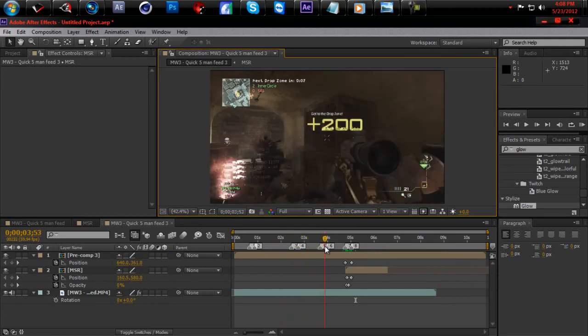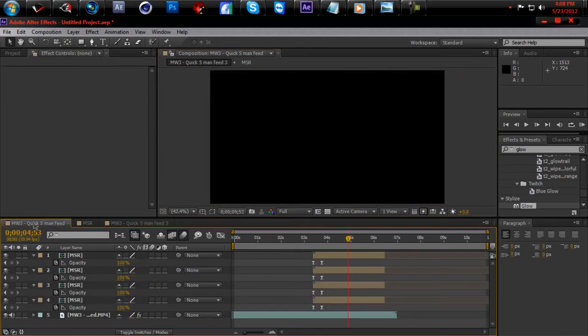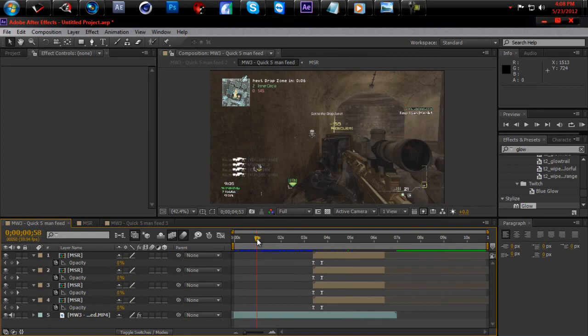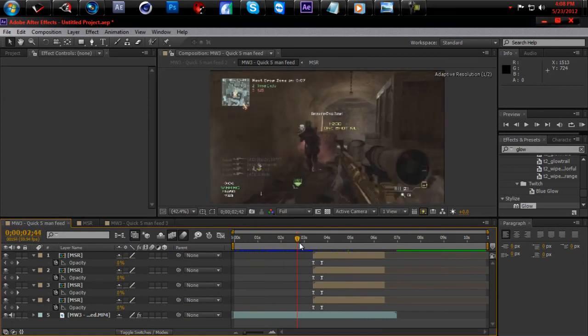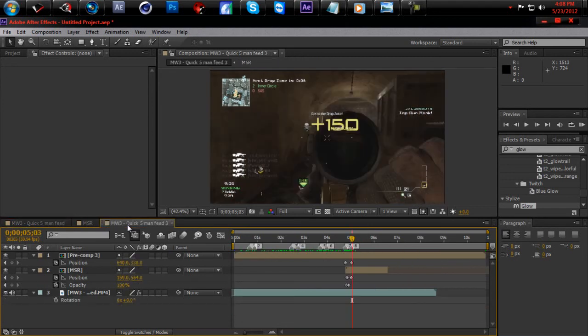I hope I explained this better and helped some of you out. There's another way you could do it too — you didn't have to do it that way. You could have just waited till you got the kills, then put the layers through it, then the kill feed and glowing kill feed pop up — that's one easy way right there. Anyway, thanks for watching, subscribe, like, leave some tutorial requests, subscribe to my team. It's your boy Kobe and I'm out.